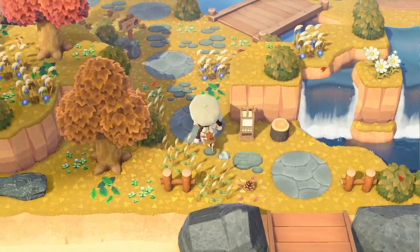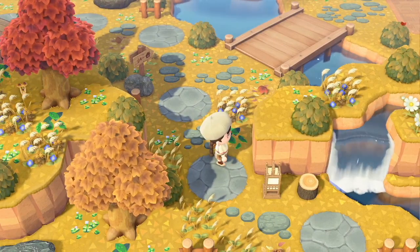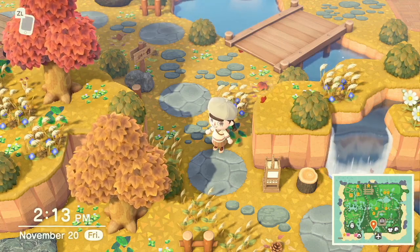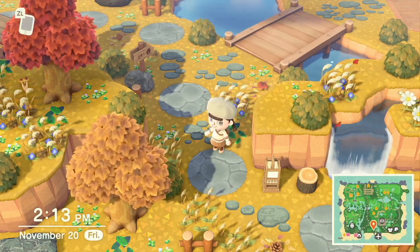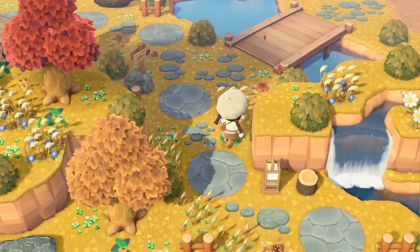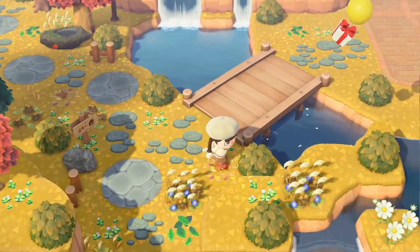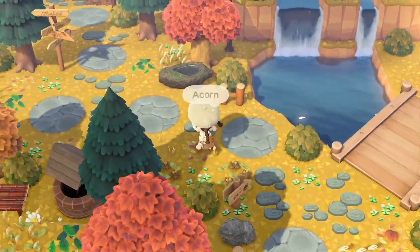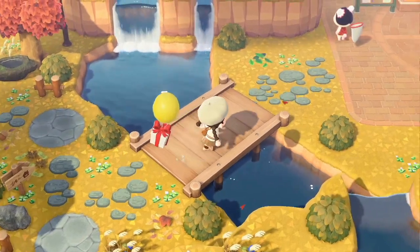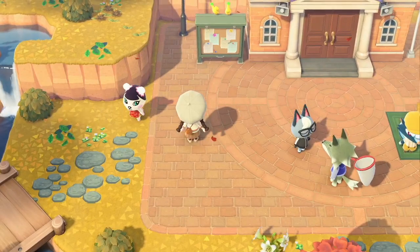For my entrance, I got rid of all the flowers since it's autumn. I actually went a bit crazy one day and ripped all the flowers out of my whole island, then kind of regretted it because it looked empty, so I put them back in a couple of places. There are some weeds here that I like, and I put a little maple leaf and acorn. This is my updated entrance for autumn.